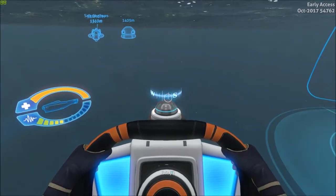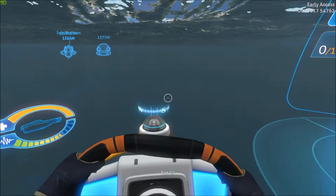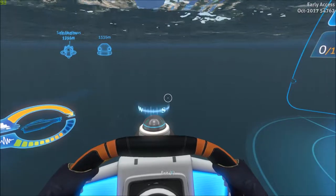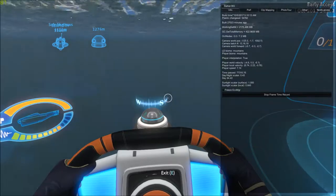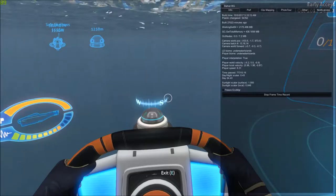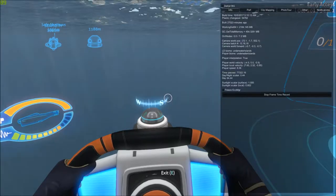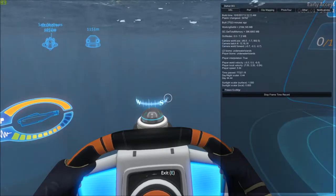We're gonna try to go to the mushroom forest or whatever — I'm gonna throw up the coordinates so I don't get lost. The mushroom forest area is where I found the cute fish egg. I can probably quickly show you where that was at, if I can remember exactly where the cave entrance was, because you had to find it in a cave.